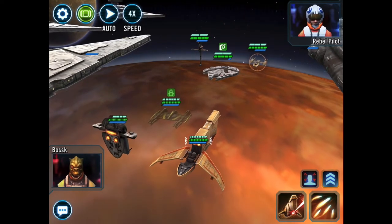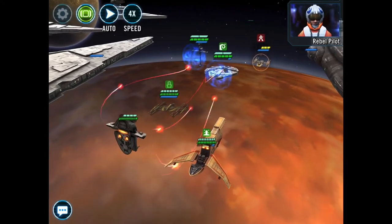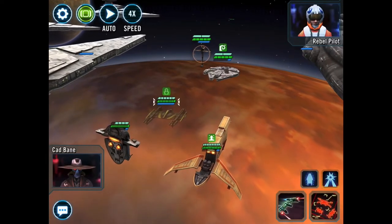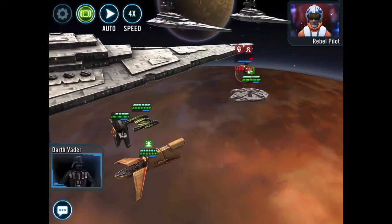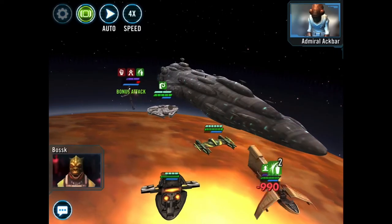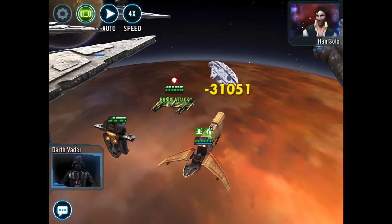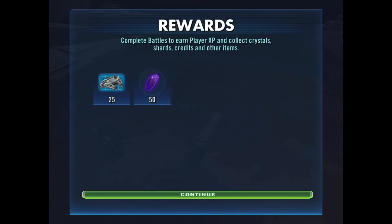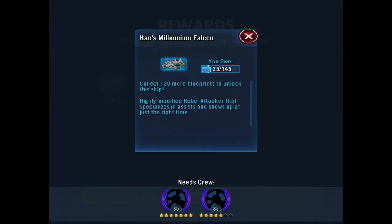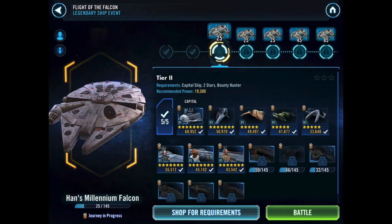We're way overpowered here, so while it is cool that we get the Devastator with those different abilities, I don't really think we're going to end up using them. Tier 1 done — boom, plasma in the face, or turbo lasers rather. Tier one in the bag. Very straightforward but a lot of fun. Obviously severely overpowered, and that's the first 25 shards of the Millennium Falcon on our way to the unlock at 1-45. Let's keep this party rolling and move on to Tier 2.